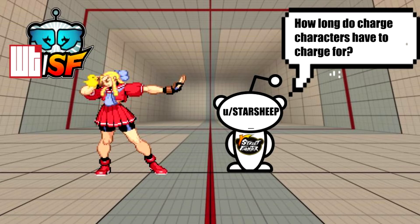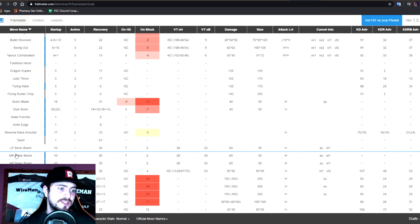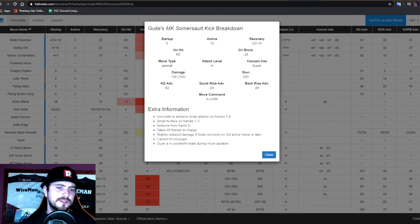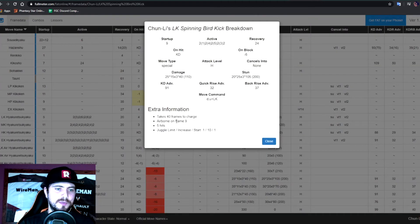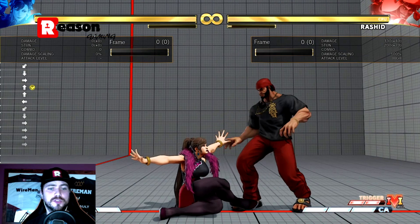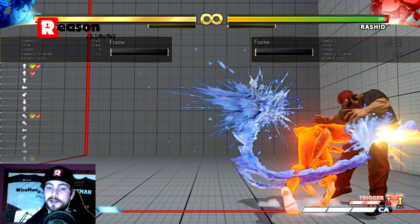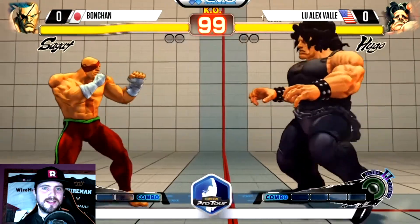Last question from Starsheep: does anyone know the frame data on how long each charge character should charge? On FAT online, just click on any move and you can see the charge times. For example, Guile's Somersault Kick medium takes 45 frames to charge, and that's very universal across his moves. For Chun-Li's Spinning Bird Kick, the light version takes 40 frames to charge while the EX takes 45 frames. So it's not just different between characters but also between moves within a character. The properties of a normal Spinning Bird Kick are completely different from the EX version — the last thing you want is to reach for your anti-air and get a normal Spinning Bird Kick instead of the EX.